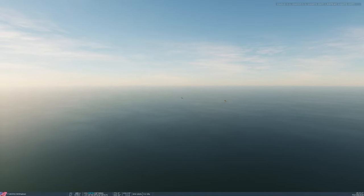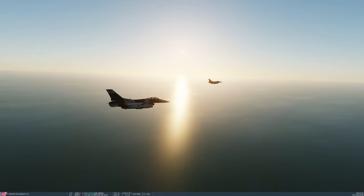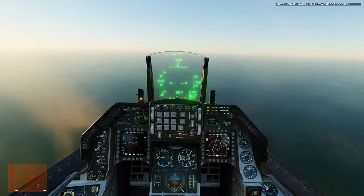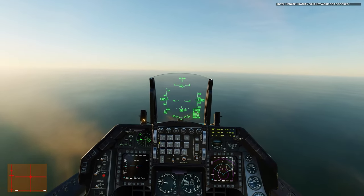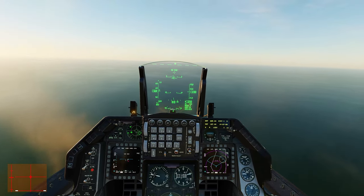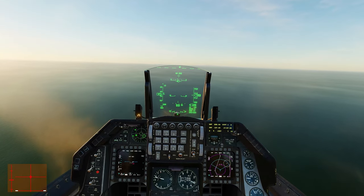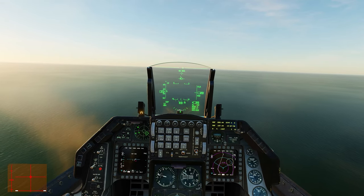I don't need to go to waypoints 1 and 2 — I can jump directly to waypoint 3. It's a really long way so I'm cutting that part. I forgot to mention I have to reduce altitude before getting inside Iranian airspace. My mark is waypoint 2 and I'm reducing right now, flying below 800 feet AGL.